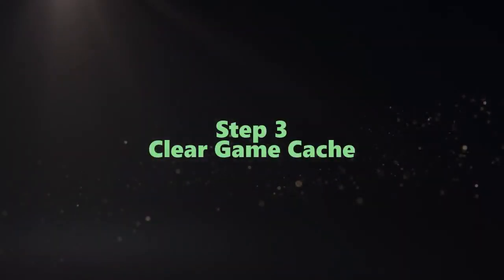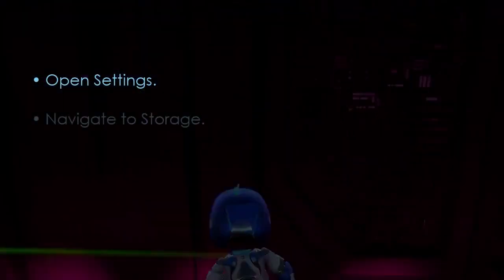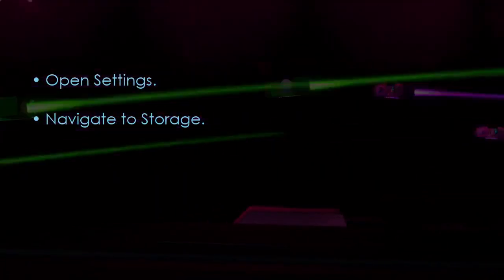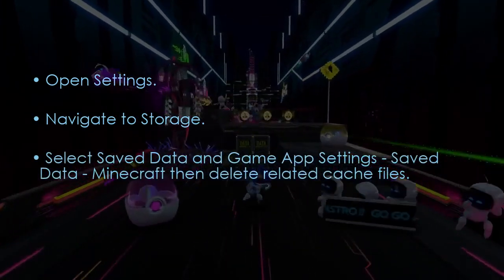Now let's see how to clear game cache. Open settings, then go to storage. Select saved data and game app settings, then navigate to saved data for Minecraft and delete the cache files.